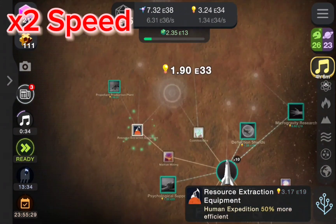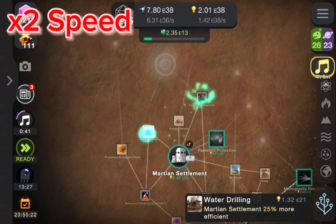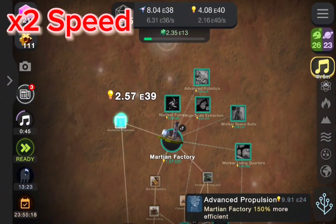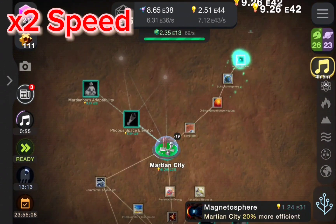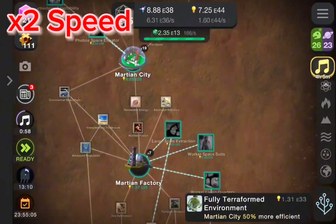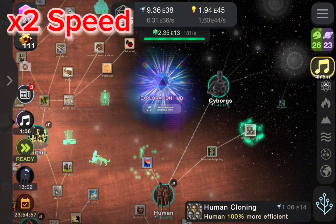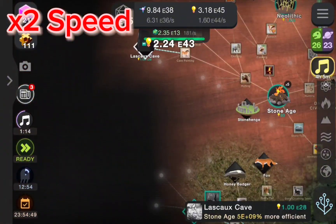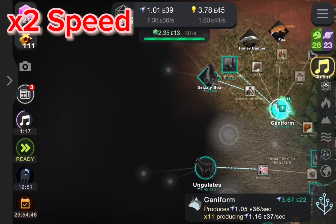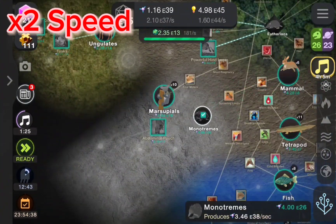Here we're going to go for the rovers to colonize Mars, and we're going to do the human expedition which means we're exploring Mars now. Then we're going to step forward on Mars — that's not worldwide yet. Then we're going to build the Martian city, start on the terraforming, and find the fully terraformed environment which allows us to fully terraform Mars.